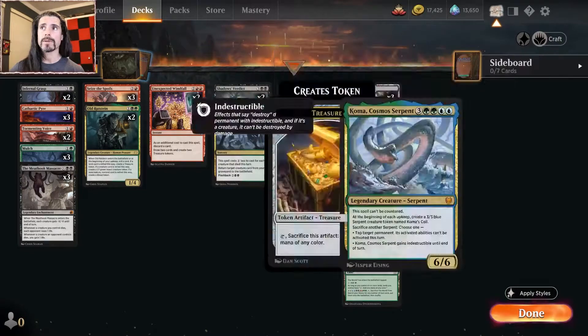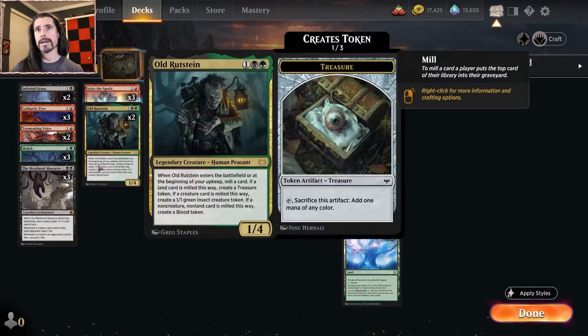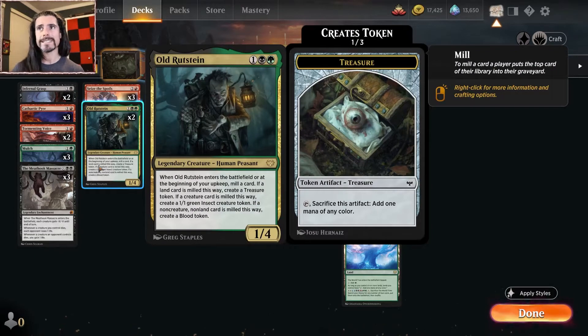We're running three Seize the Spoils — for two and a red, sorcery speed — as additional cost discard a card, draw two cards and create a treasure token. We essentially play this on turn three to pitch one of our big reanimation targets, draw into our Diagraph Rebirth, and get a treasure token. This allows us to fire off Diagraph Rebirth on turn four, getting our threats back and hopefully winning from there.